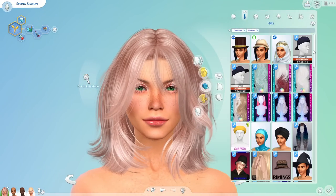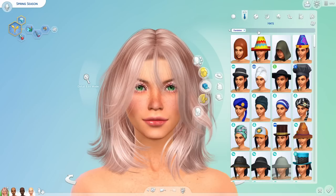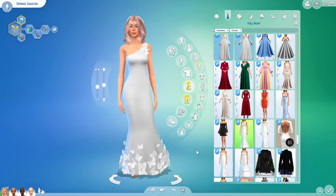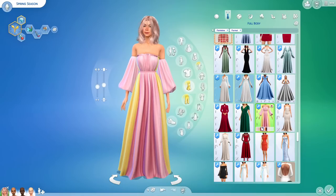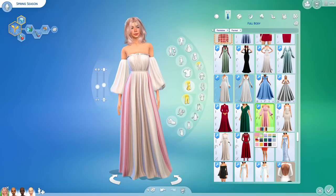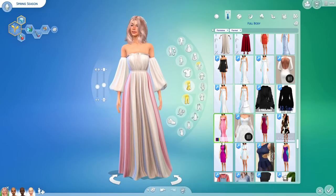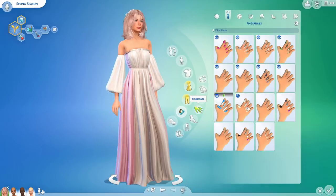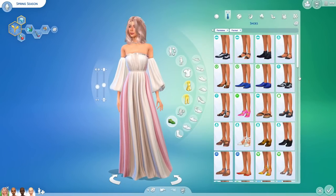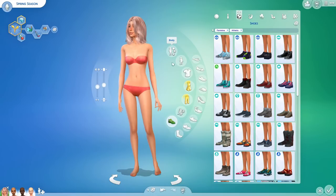Moving on to formal — all her makeup just disappeared so I'm adding the headpiece first so I don't forget, because it really suits the spring vibe. For the outfit, this would be perfect but it's a wedding dress. There are some really nice options with cool swatches. I think this one is the best because of the two shades. Can't forget the nails — I don't know why there isn't an option to have them on all outfits.